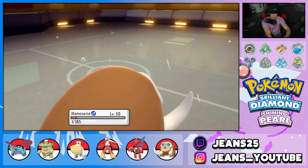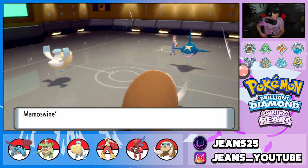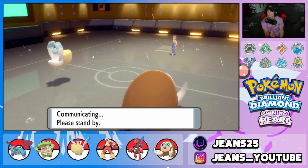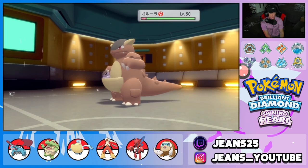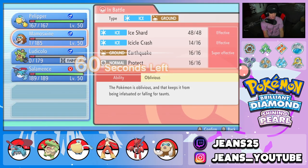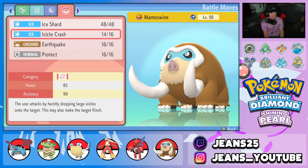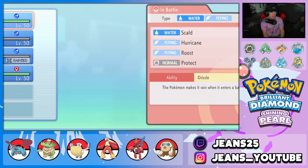Wait — why did Mamoswine go first? I'm confused. Pelipper, good work! Love you Pelipper. Poor Sharpedo. Why did Mamoswine outspeed that Crobat? I really need to read up on this. Is it the Oblivious ability doing something I don't know about? The Pokedex says Oblivious keeps it from being infatuated and falling for Taunts. Does Icicle Crash do something special when it misses? If you guys know why Mamoswine went first, definitely let me know in the comments below.